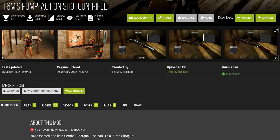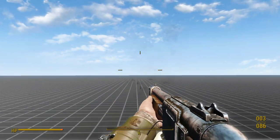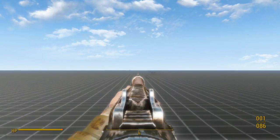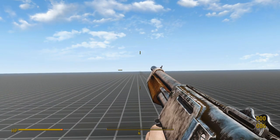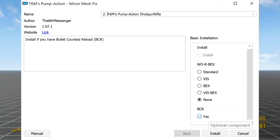Second on the list is the T6M Pump Action Shotgun Rifle, which is a NIF-bashed weapon — meaning it's cobbled together from parts taken from other vanilla guns. Personally, I don't like the look of this weapon, but at least it fits in with the vanilla game. It comes with an installer, and you'll definitely want to enable the Bullet Counted Reload option, or else support for that mod won't be installed.